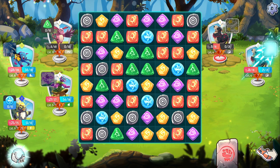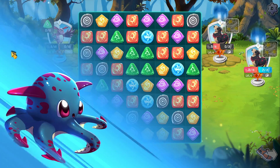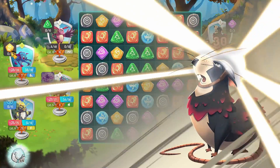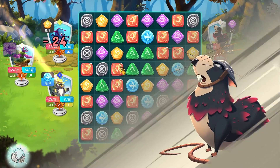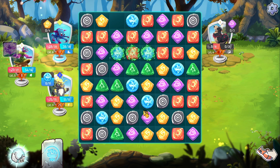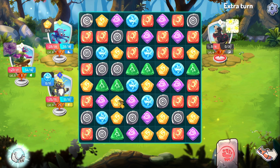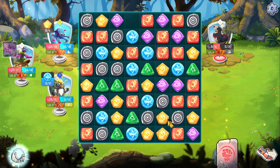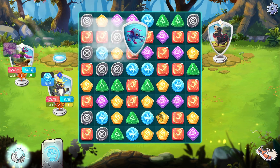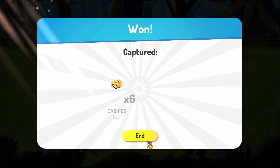Each monster has a type. The monsters on the right are the rock type. Mine — I have the squid on top, which is water, and the second one is nature. There is type damage effectiveness as well when they use their abilities and attacks. Once the opponents reach 0 HP, the battle ends.